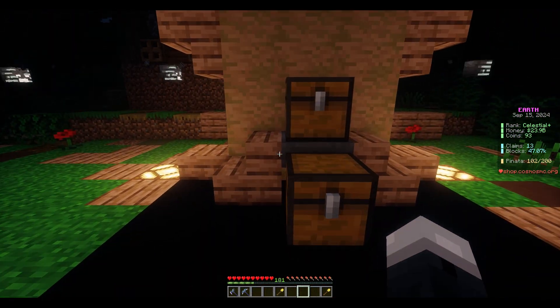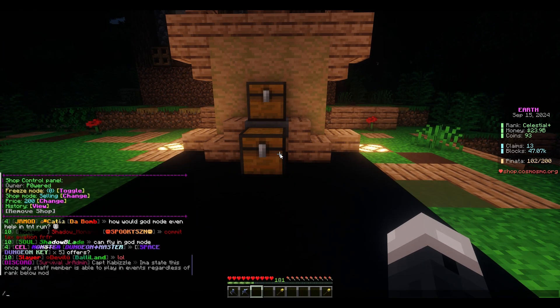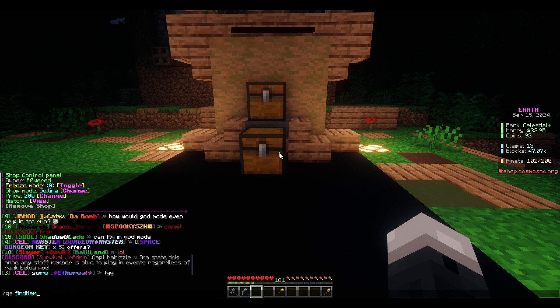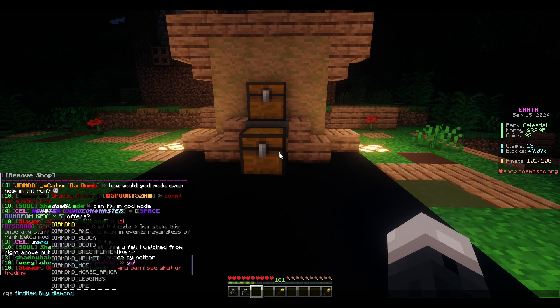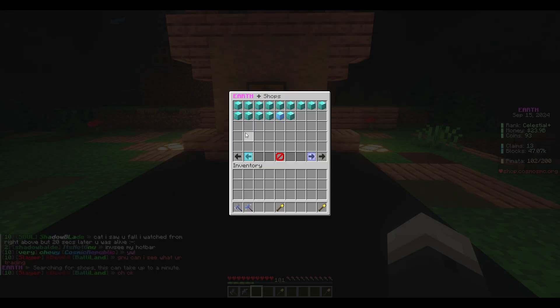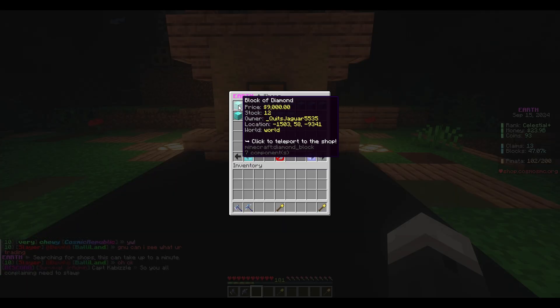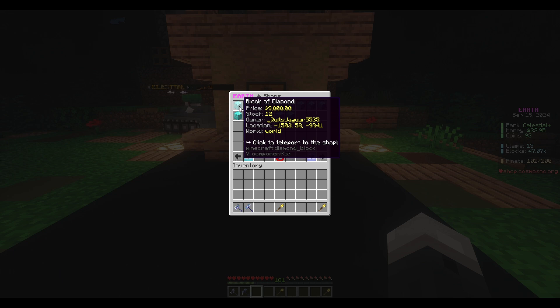Let's say you're a buyer and you want to buy diamond blocks. You can do slash qs find item buy, then diamond underscore block. This takes a second and will pop up every shop that's currently buying or selling diamond block. This player right here is buying or selling diamond blocks for 9,000 a piece.